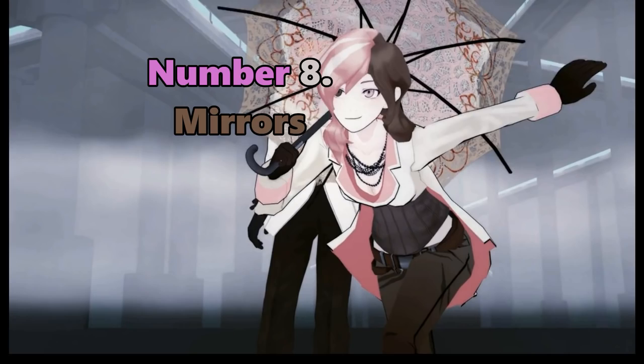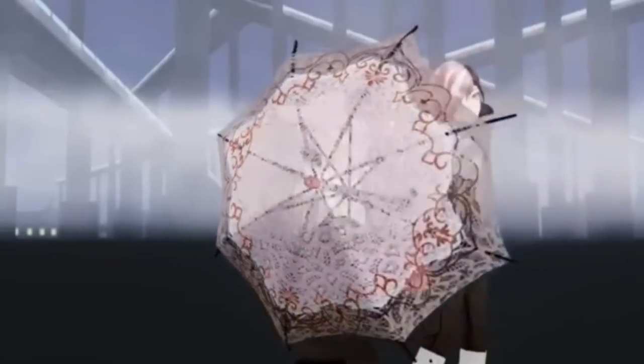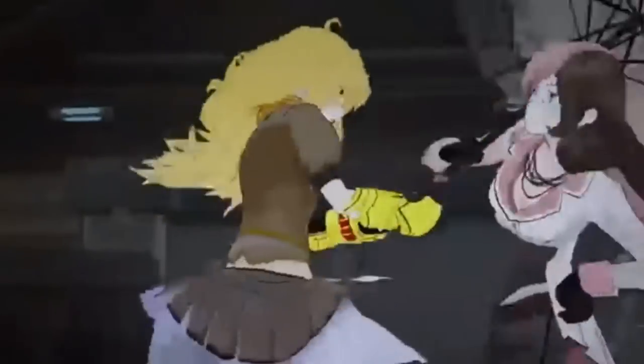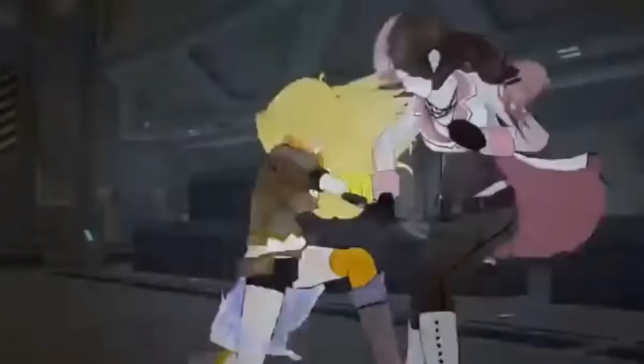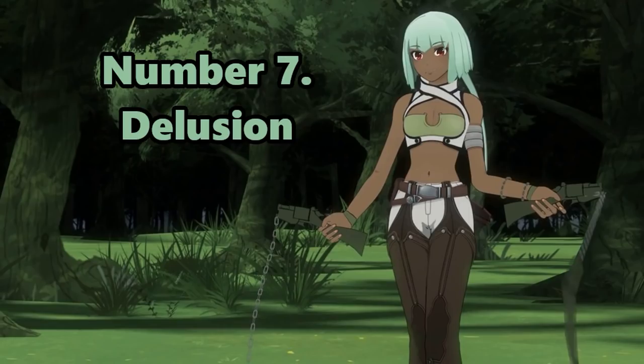Number 8 is Neapolitan's semblance: mirrors. Neo has the ability to project physical illusions. She typically uses them for disguises or diversionary tactics, employing her incredible acrobatics and fighting ability in conjunction with them to make a deadly combination. However, as the illusions are typically small in scale, any large changes are shown to exhaust her, and the ability still ranks relatively low due to this.